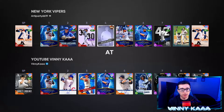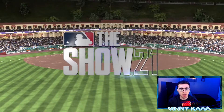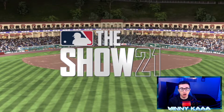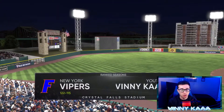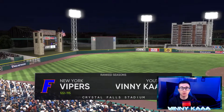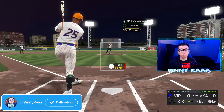Let's get into the ranked season game. Let's see who this guy's rocking — he's got Buxton, Groshans, Bichette, Justin Turner. Should be a good game. We're at home. I got Crochet on the mound for the Anthony Rizzo debut. His record is 122-115. Okay, let's get the win. I've lost three games in a row after that World Series game the other day, so we're due for a win.